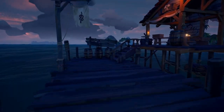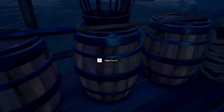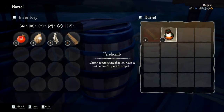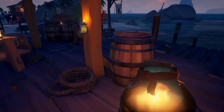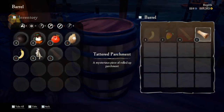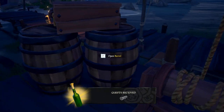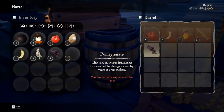Number one: stock up at spawn. As soon as you spawn in, grab everything you can from your starting island. The game places you a good distance away from other ships so you have a little bit of breathing room. You can find a wide range of food and cannonball types. With all that loaded, you can easily handle a few hours of play before having to restock.